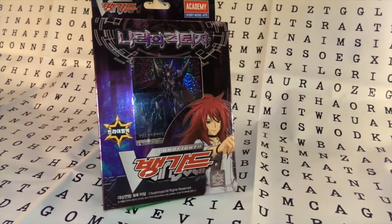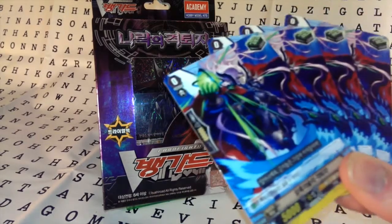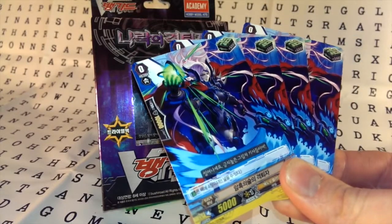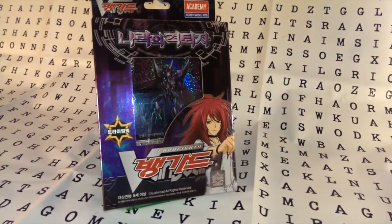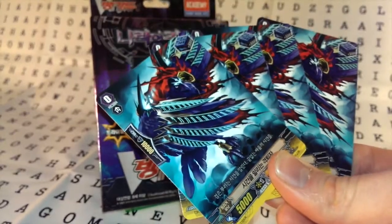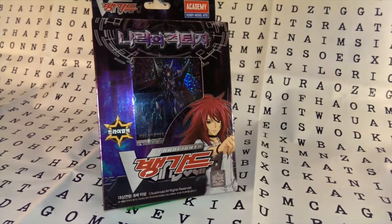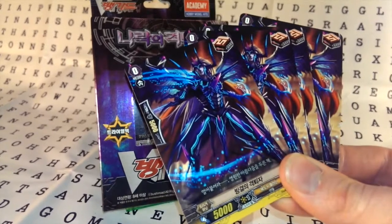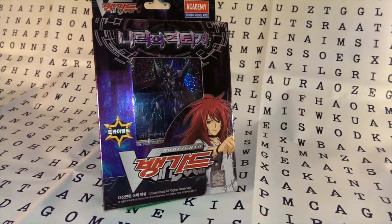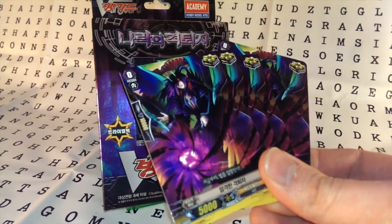After that we have our Grade 0s. This is the Heal Trigger, which is Healing Revenger. After that we have the Stand Trigger, which is Awaking Revenger. And then the Draw Trigger is Freezing Revenger. And then we have Grim Revenger, which you might recognise from the old triggers. Nice artwork.